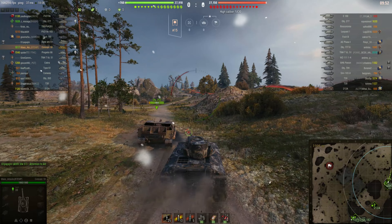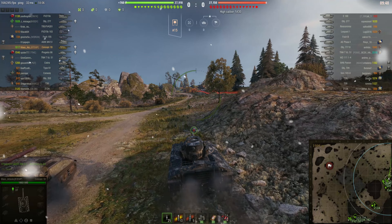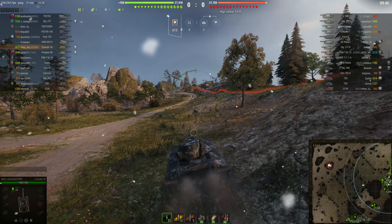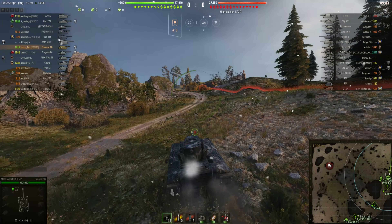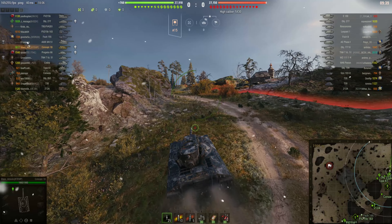Today I'm playing on Corellia. It's an assault mode and I'm on the attacking team and I've got the 5-10 matchmaking, so I'm bottom tier today. I want to head to the north and try and push in from the north.